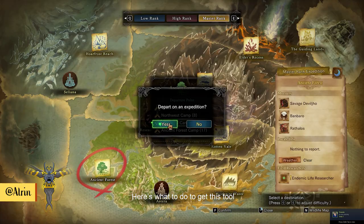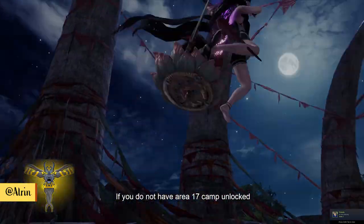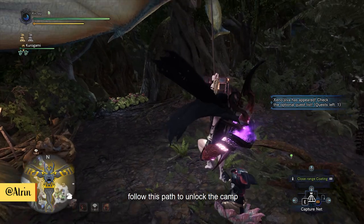Here's what to do to get this tool. If you do not have the area 17 camp unlocked, follow this path to unlock the camp.